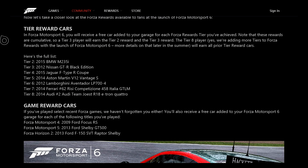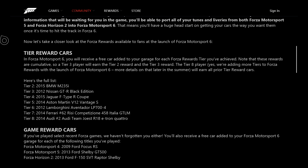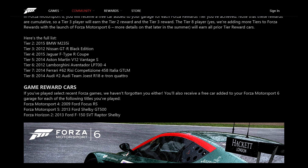First off, there are tier rewards based on your tier — and I believe this is your highest tier in any game. So whatever tier of Forza rewards you are, which I think is a combination of your games, you can go to ForzaMotorsport.net, go to Rewards then My Rewards to see what tier you are and find information about how you advance. These rewards are cumulative, meaning each tier you reach you will get the car listed when you start playing Forza 6.